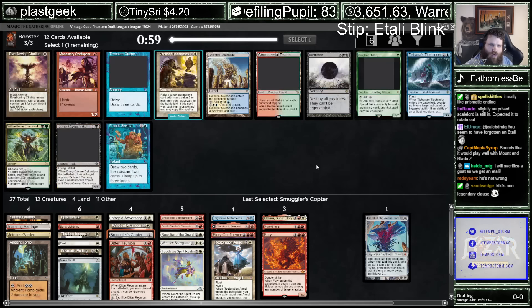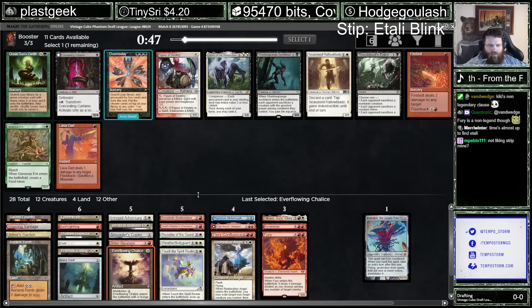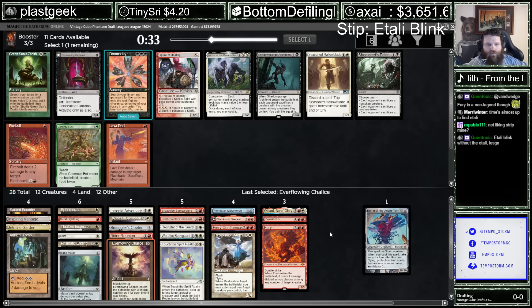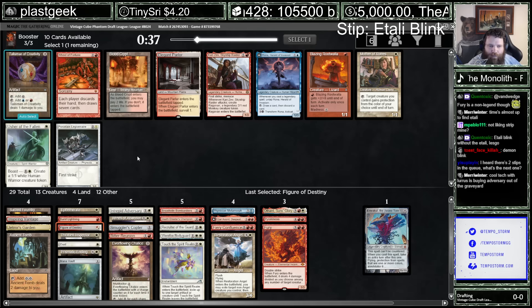Still missing that Atali. Another mana rock, though. I don't see any Atali-type cards here. Lurus can rebuy Bitter Reunion — kind of cute. Mother of Runes. Elegant Parlor. The pack just doesn't really scream blinky to me. Maybe I'm supposed to take the Talisman. How are we doing on playables? We're doing really good on playables.